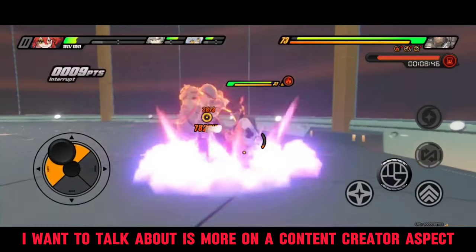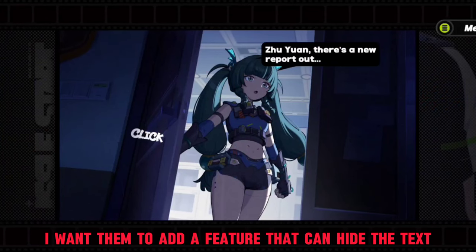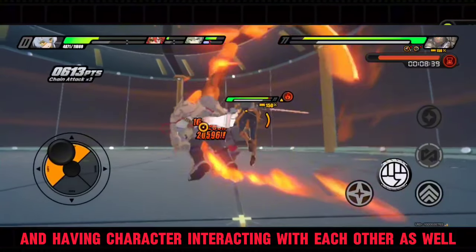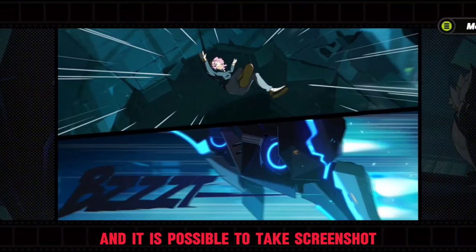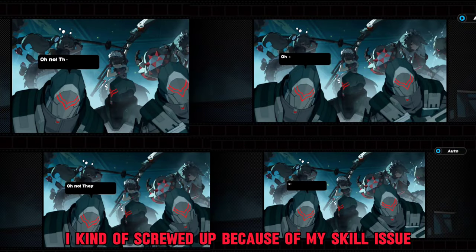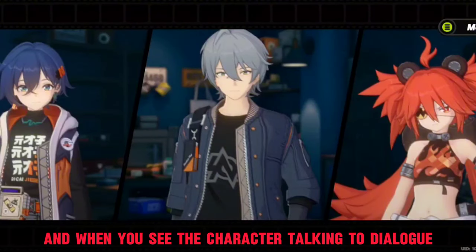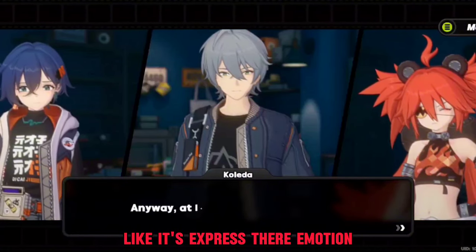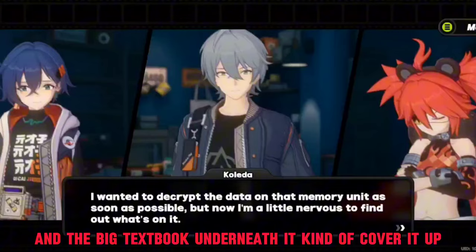This first one I want to talk about more from a content creator aspect. As someone who loves taking screenshots, I want them to add a feature that can hide the text in the comic scenes, and I want to capture characters interacting with each other, because I love the comic art. It is possible to take screenshots, but the problem is I often miss the timing before the text box hides, and when you see a character talking in dialogue, they do really cool poses or actions to express emotion, but the big text box underneath covers it up.